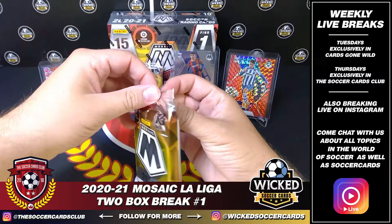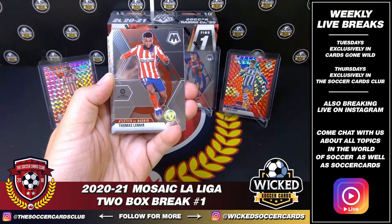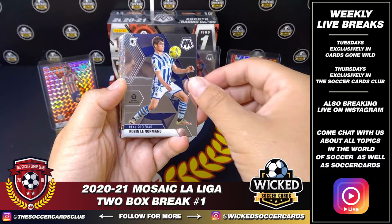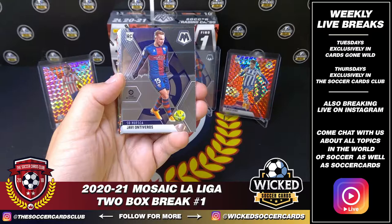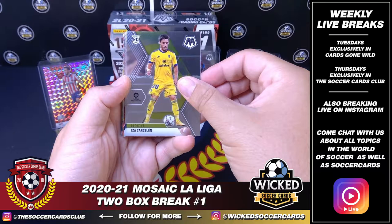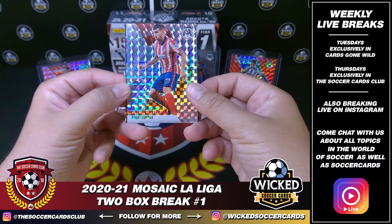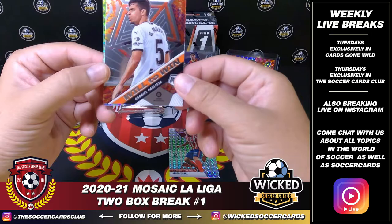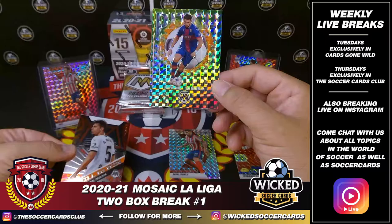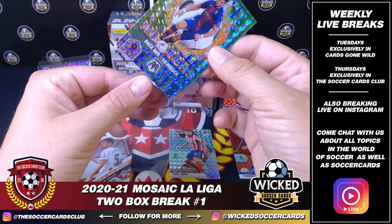Next pack. Gonzalo Melero for Levante, rookie. Mui Gomez for Villarreal. Thomas Lemar. Juan Jordan. Robin Lenormand. Edgar Mendez, rookie. Javi Ontiveros for Huesca, rookie. Isa Sarsalane for Cadiz. Nabil Fakir, Betis. Josuelu, Alaves. Raul Guti for Elche. Fernando Pacheco — red Mosaic parallel. For Atletico, Angel Correa Mosaic parallel. For Valencia, Will to Win Gabriel Paulista. And a Rafa Mir Pitch Masters Mosaic parallel.